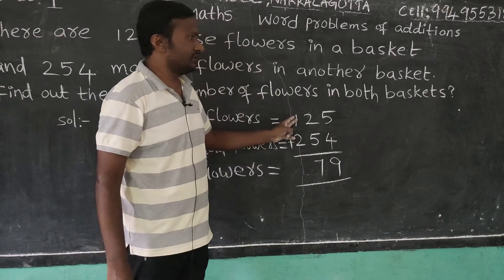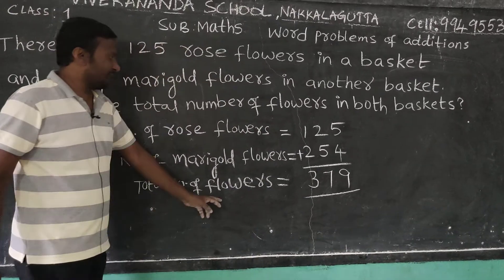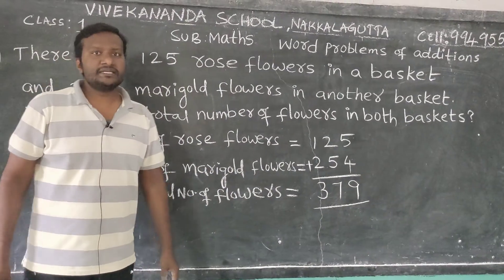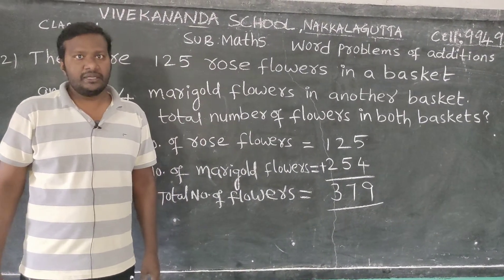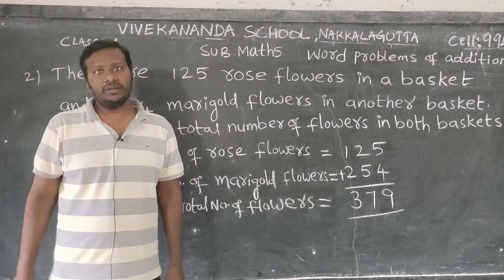So 2 plus 1 equals 3. Total number of flowers equals 379. Like that, I will give some more problems on your worksheet — you have to do the problems.